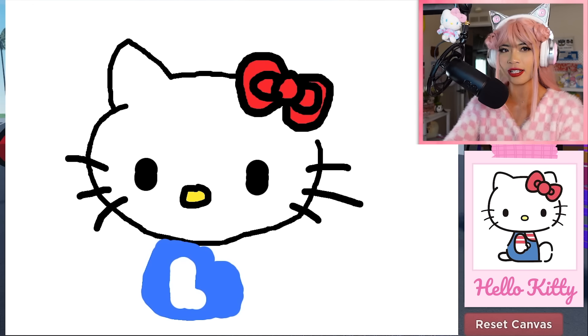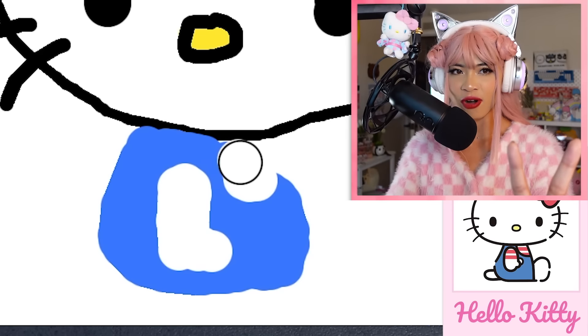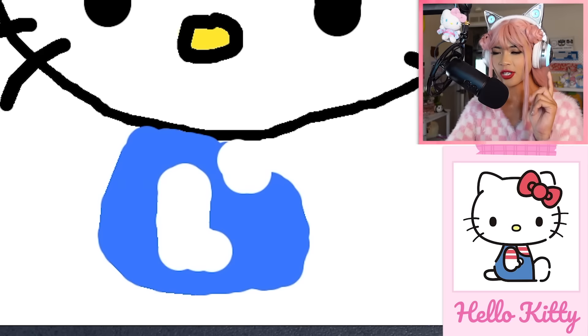Oh my gosh. Her shirt's like red. Hold on, let me think. I'm thinking white — we're doing the front of her shirt first. Don't trust the process. I know I'm drawing this a little strangely, but you gotta trust me, okay? Have faith in me.